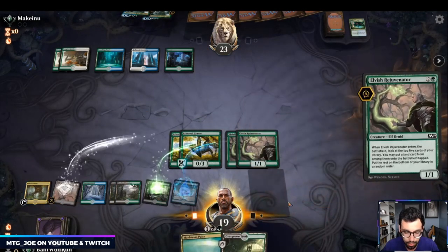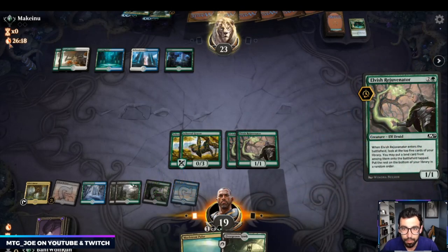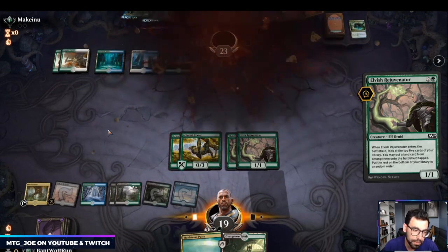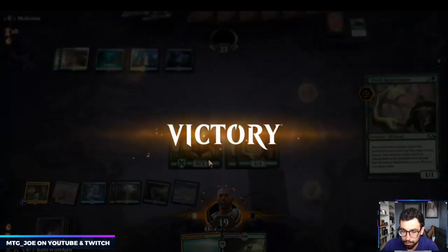Rejuvenator is a nice draw there. Opponent passed their turn — I think they might be having connection issues. I'll probably give Arena a reset if this is the case. They've used like three more minutes of clock and we're on game two already. We'll take that win — we're likely going to get going anyways. Plat tier two.